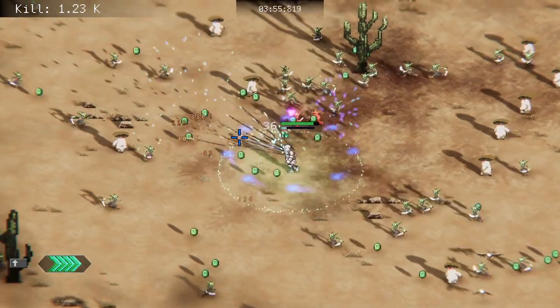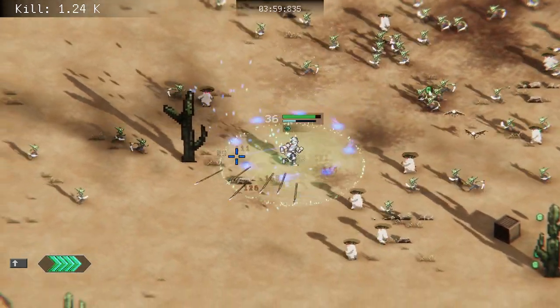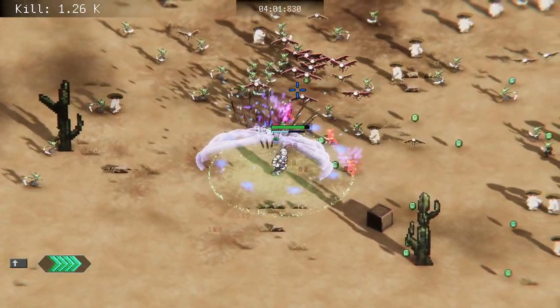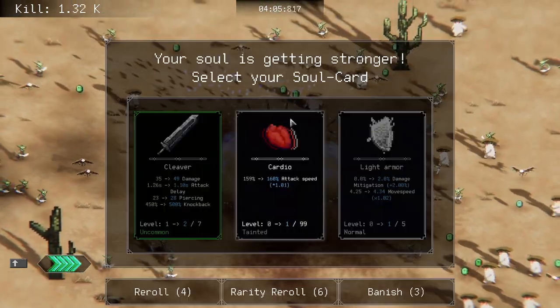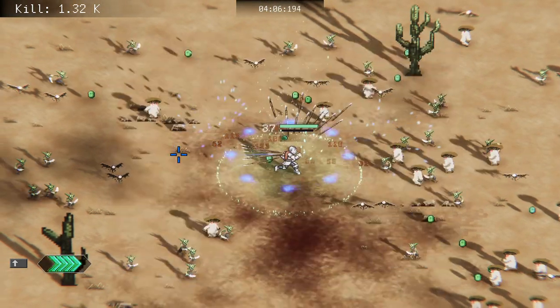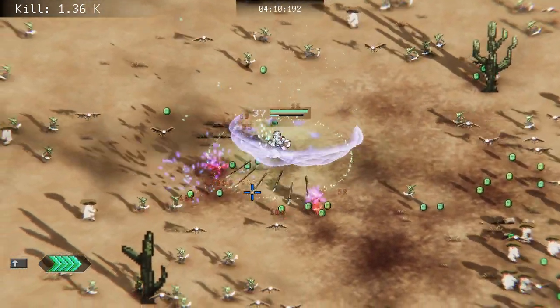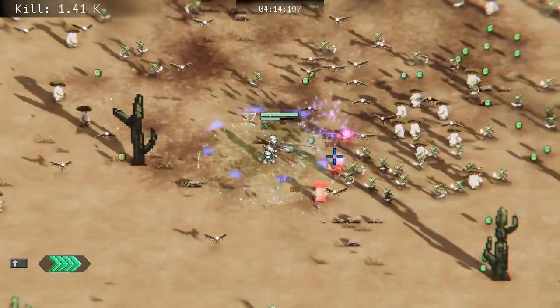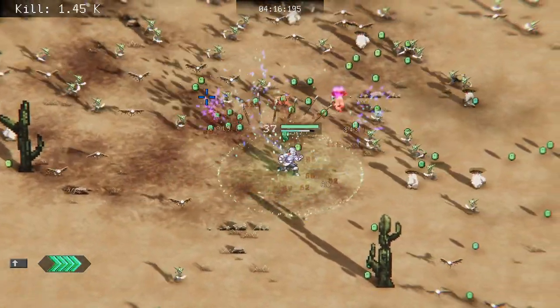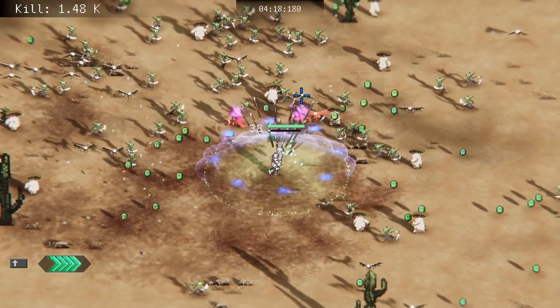We are gonna take our base health way up, and with the additional health multiplier that'll take our actual health way way up there. And with all this regen — more cleavers, cleaver rear cleavers! I want to knock these cactuses over. There is an achievement for teleporting the cactus — I did unlock it, I don't remember how. I think it's an ability where when you hit an enemy you teleport them.